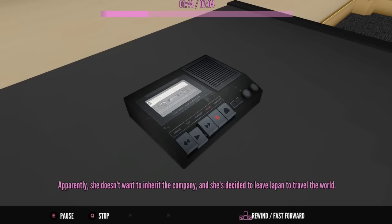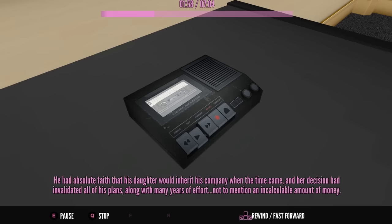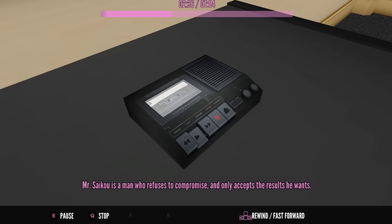Apparently, she doesn't want to inherit the company, and she's decided to leave Japan to travel the world. This is absolutely unacceptable to her father, because he's invested a lot of resources into giving her the training necessary to take over his empire when he retires. He had absolute faith that his daughter would inherit his company when the time came, and her decision had invalidated all of his plans, along with many years of effort, not to mention an incalculable amount of money. After a long, heated discussion - well, more like a shouting contest from the sound of it - Mr. Psycho threatened to disown his daughter. And she had absolutely no problem with that. He told her, if you walk out that door, you're no longer a part of this family. And moments later, she left his office without a word. Mr. Psycho is a man who refuses to compromise and only accepts the results he wants. I'm 100% certain that from this day forward, his daughter is dead to him.